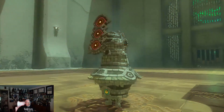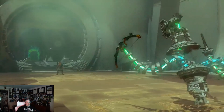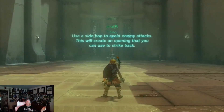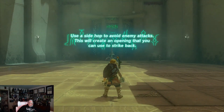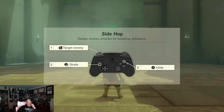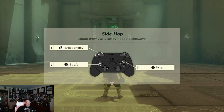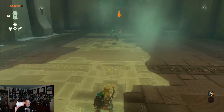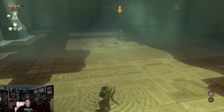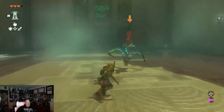See him there? As you approach the construct, he's going to activate. He's going to pull out his sword and his bow, and it's going to instruct you on what to do. So the first one, we're going to try and hop to the side, which is basically you're going to want to be holding your target. You're going to want to jump, and move your left thumb to the left or right.